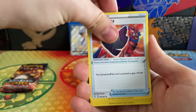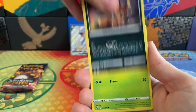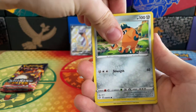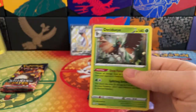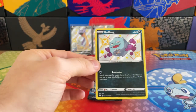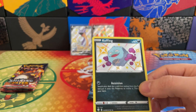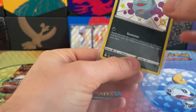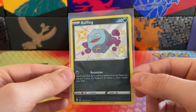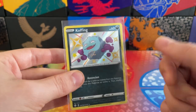Dartrix, a Rusted Shield, a Ball Guy, Bunnelby, Nickit, Cacnea, Cufant, and we've got an Eevee. And look at this — we've got a Holographic Decidueye, but we found a beautiful Shiny Koffing! Let's pop you in a sleeve, Mr. Koffing. Absolutely stunning — that is just fantastic. Look at him!